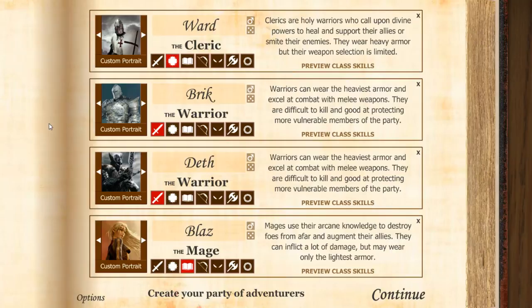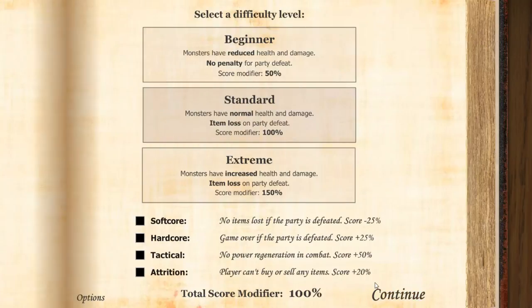The group is going to be made up of one Cleric in the first position, two Warriors in positions two and three, and the Mage in position four. Let's go ahead and get started. I'm going to play in Extreme mode.